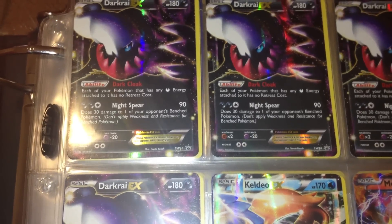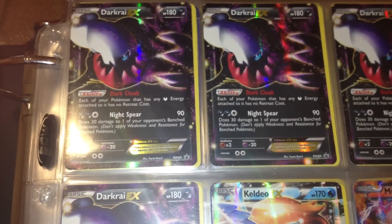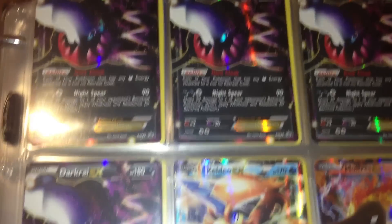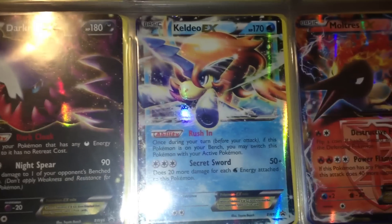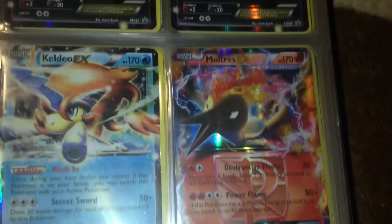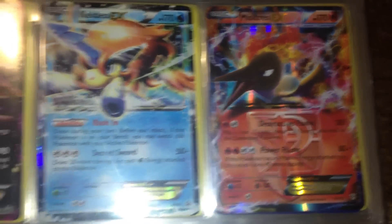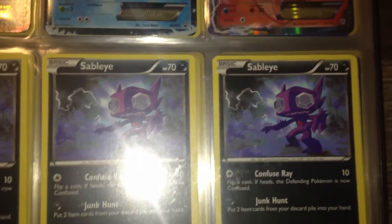Hello YouTube, today I'm going to show you my binder for trade. On the first page we have a couple of Darkrai EX. Here is one Keldeo EX. This Mewtwo EX is not for trade, it's actually for my set. Here we have three Sableyes.